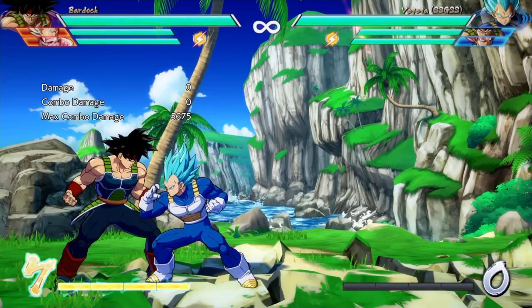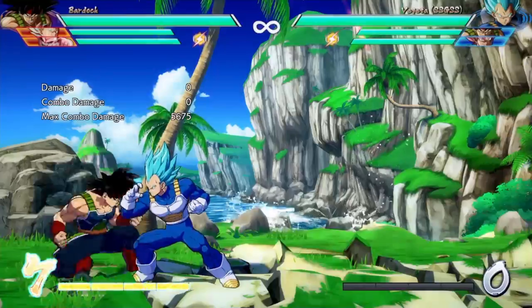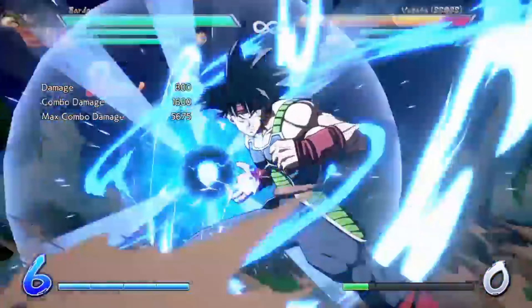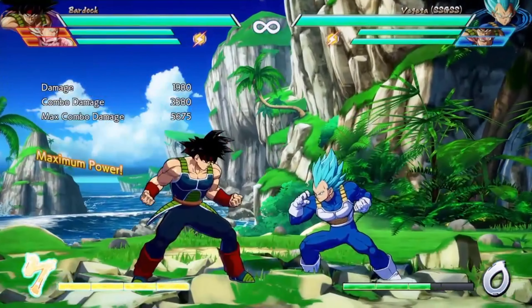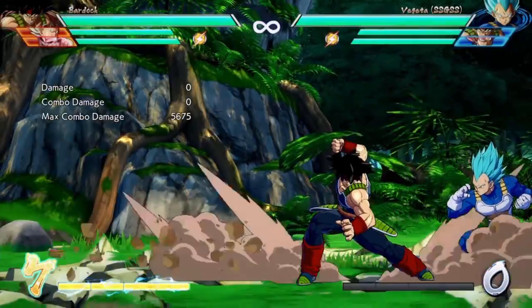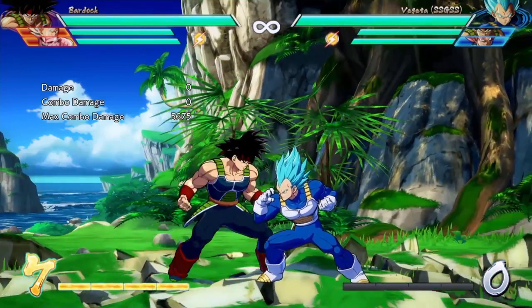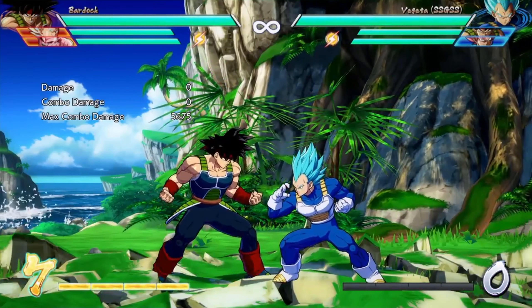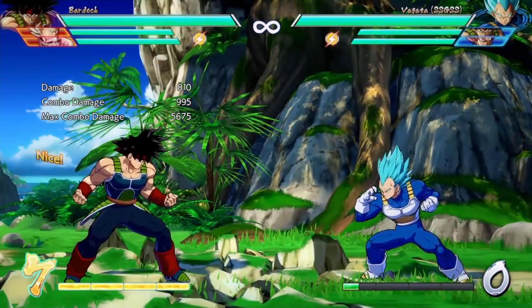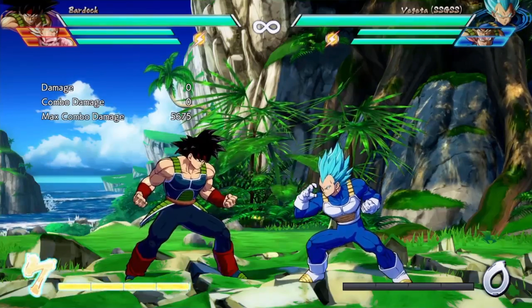Also, his medium strike in the air counts as a dive. The medium strike is a dive and it creates a ground bounce. So you can do something like call in an assist to get some extra damage off of it. You guys get the gist of it.